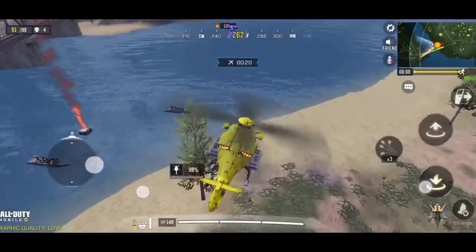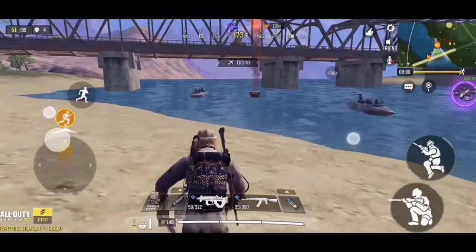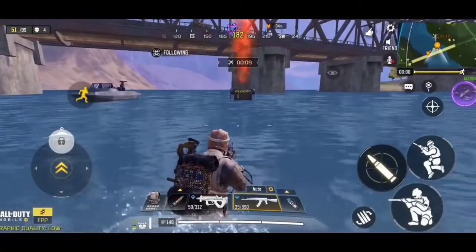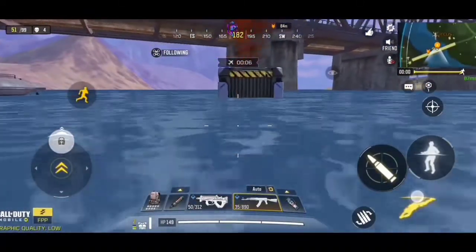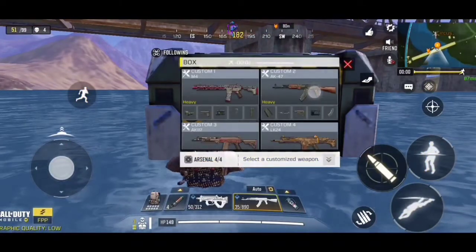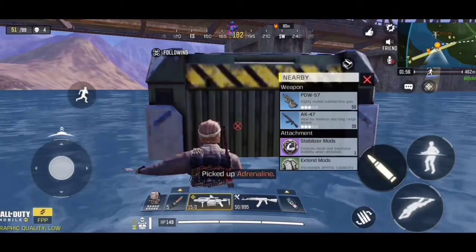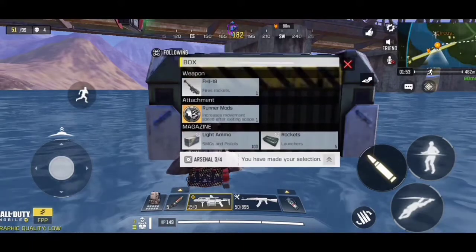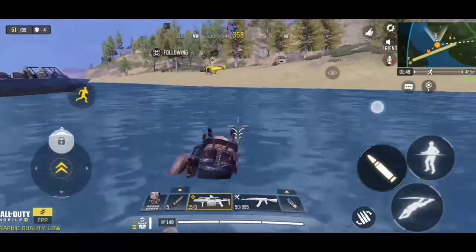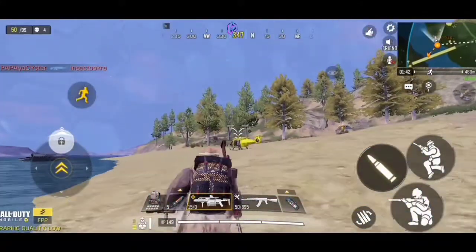For the battle royale section, you can only get your customized weapons from weapon crates. It's best you always mark the spot of weapon crates even if someone has reached there first, because everyone has one chance of getting their customized weapon stats from the crates — even if an enemy has been there and taken almost everything. So always go for those airdrops, because it's going to really boost your gameplay, especially if you have the best weapon with the best attachments.